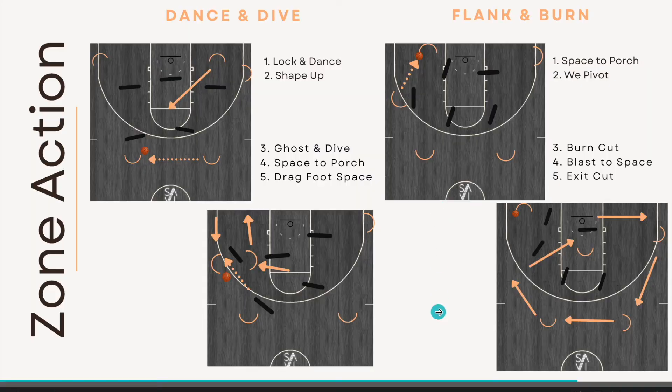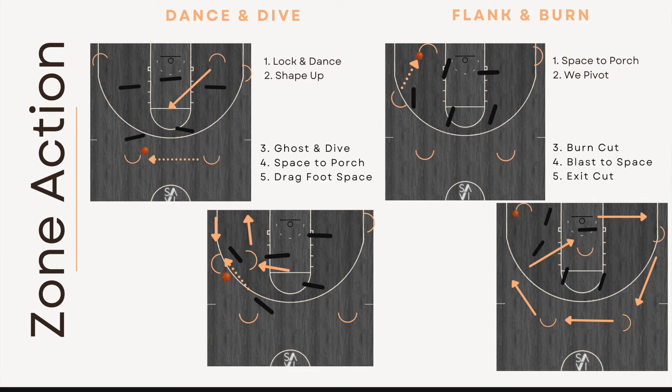Here are two of my favorite zone actions that will guarantee you continue to get advantages even against a zone. The two primary ones are dance and dive, and flank and burn. This is out of our four-out one-in alignment. Five steps on each one. We still want to play with our same principles. Whether it comes off a pass, initial transition, a dribble at, or whatever, the ball is going to be on our left attack spot with our porch player opposite porch. If we ever find ourselves with no advantage, no hunt available, ball opposite our porch player, we go into our dance and dive action. We call this a dance instead of a flash because we're not going to stay in the high post — we want to keep the middle open.